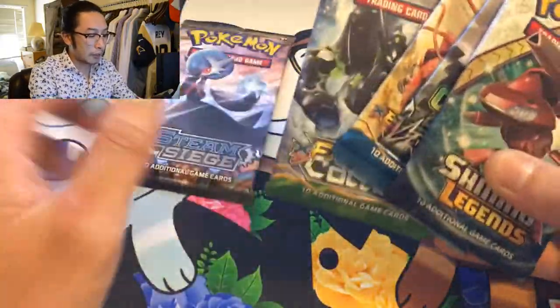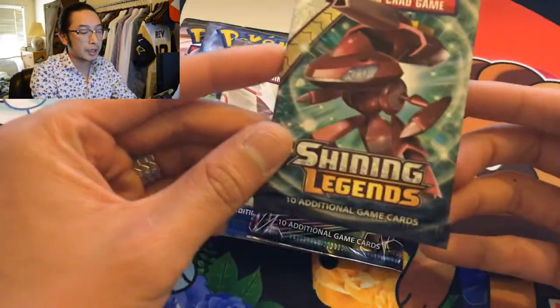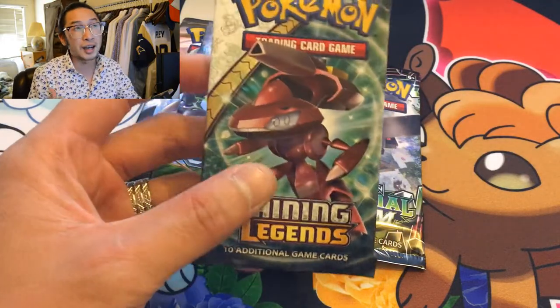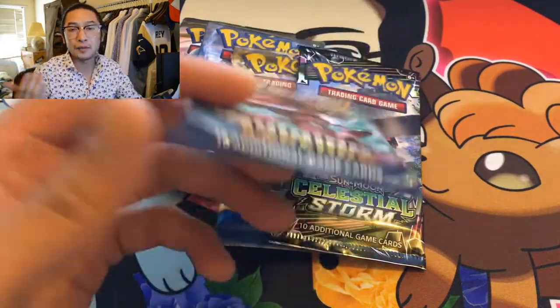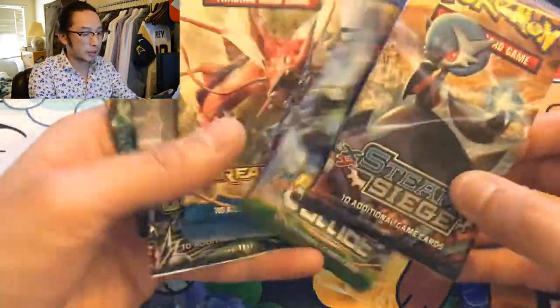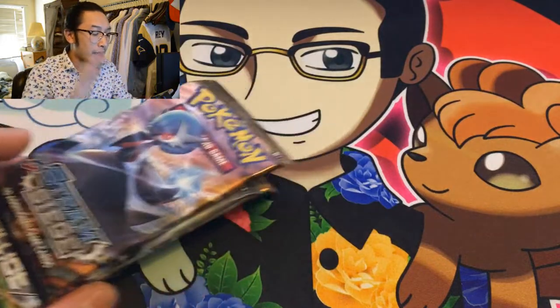What's up, Casual Crew! Casual Collector here, and today we're opening up five booster packs from five different sets. We got Steam Siege, Fates Collide, Breakpoint, Celestial Storm, and Shining Legends. Just in case we don't pull anything good, at least we could get a holo from Shining Legends — kind of a safety net. Hope you guys are having an amazing day. Hopefully we can pull something amazing — maybe a full art, please!